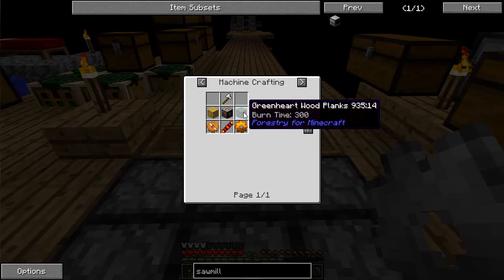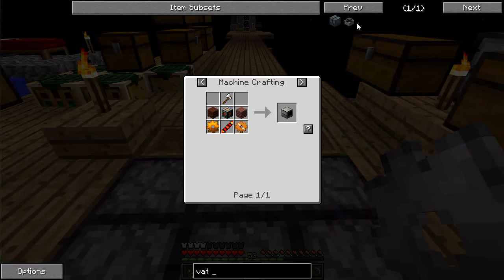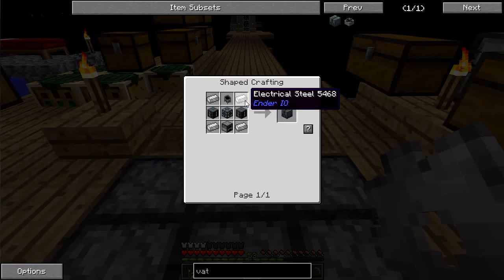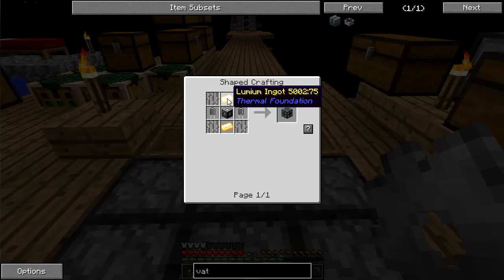Let's take a look at the sawmill — not that complicated. And let's take a look at the vat. The vat is really complicated — electrical steel, furnace, and the machine chassis which is going to require lumium.